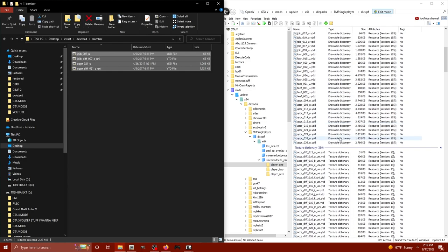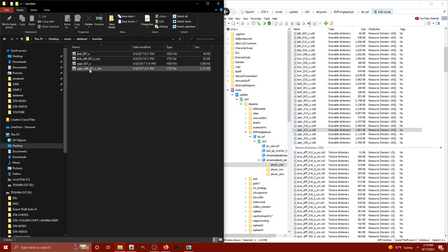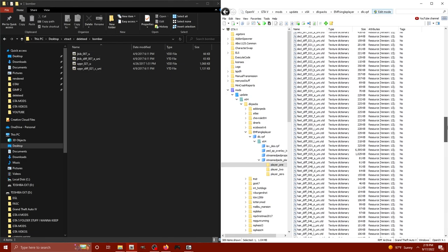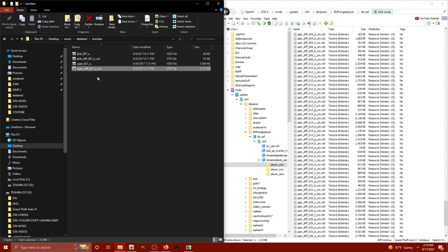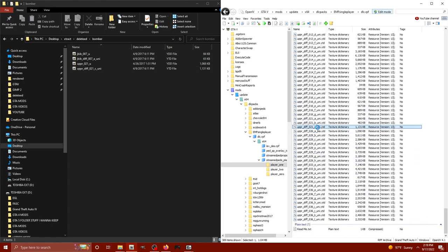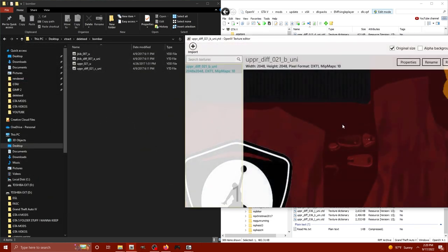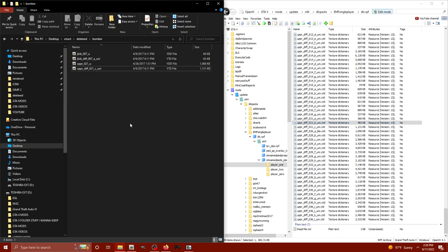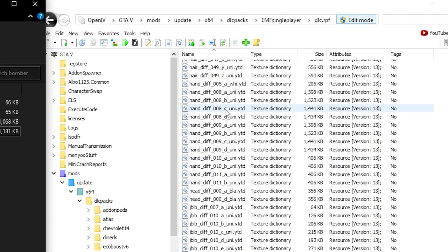Let's hop into that bomber jacket folder - here we have our bomber jacket 3D model and texture. Open OpenIV, enable edit mode so we can drag things in. Select everything in the bomber jacket folder and drag it straight over. Upper_21 is our bomber jacket, and upper_diff_21c is our bomber jacket texture. Now if this is your first bomber jacket texture, you'll want to rename it from upper_diff_21c to upper_diff_21a - because if it's not alphanumeric it won't load properly. There's our texture - we've got our bomber jacket installed.